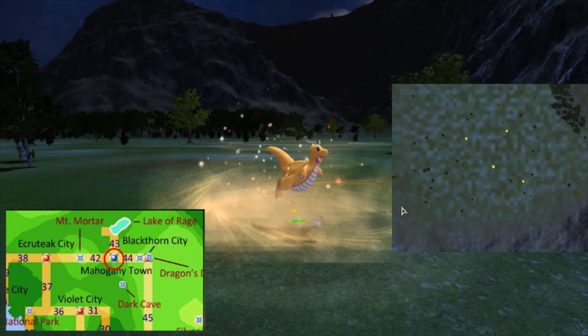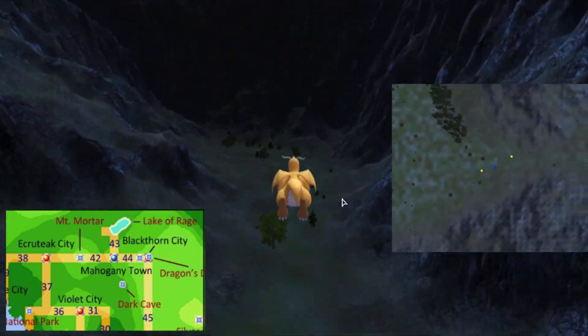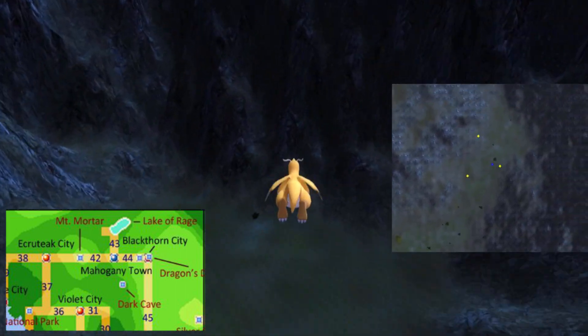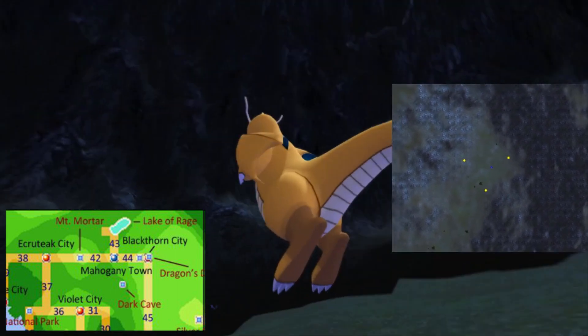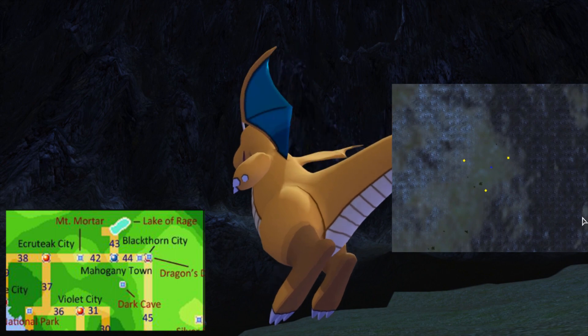So once we get to Mahogany Town, we are going to head east to Blackthorn City. Based on the map, this is where Blackthorn City would be. That's actually a pretty short distance between towns — it's kind of like going to Viridian City and seeing Pallet Town off in the distance.